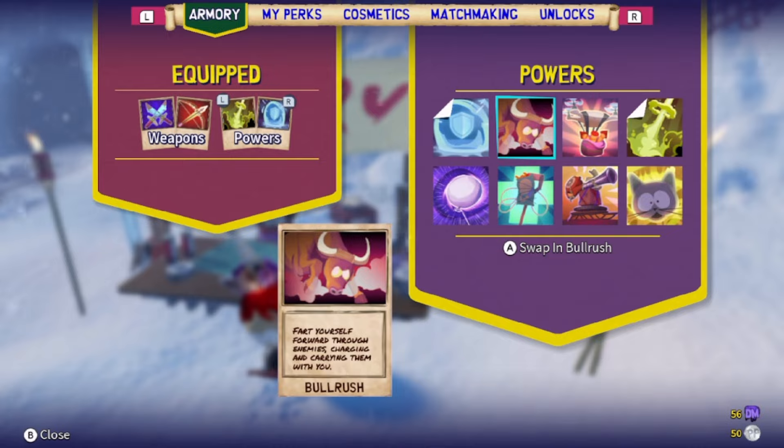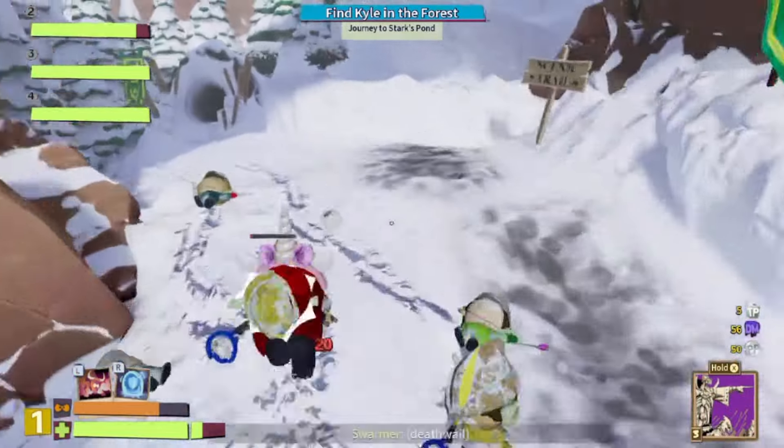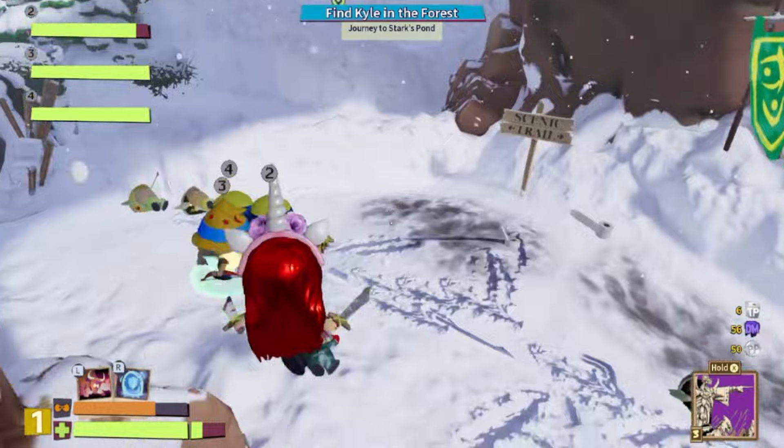The second one is Bull Rush. Fart yourself forward through enemies, charging and carrying them with you. The Bull Rush goes ahead and charges through the enemies and slams them into the wall, if you of course get to the wall.